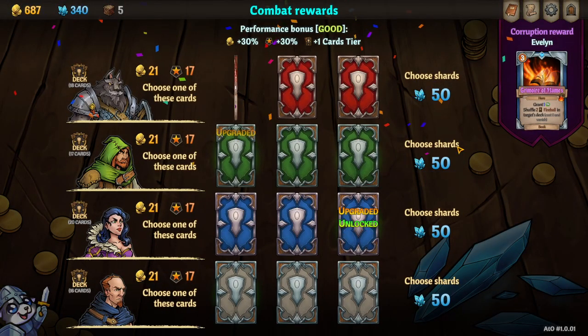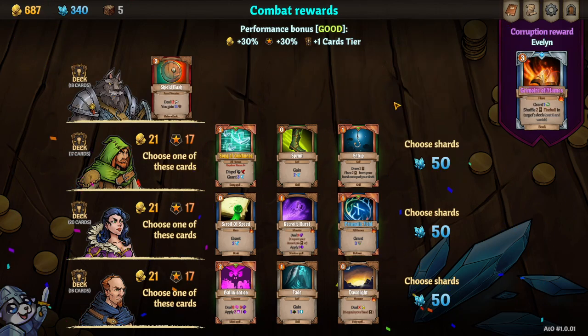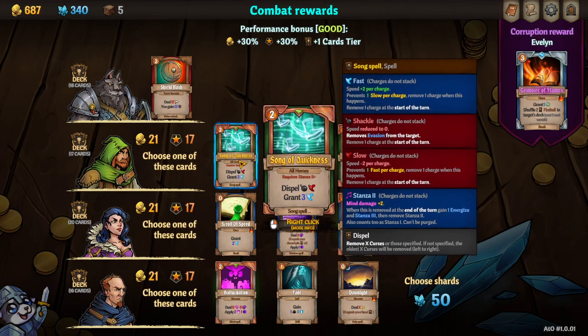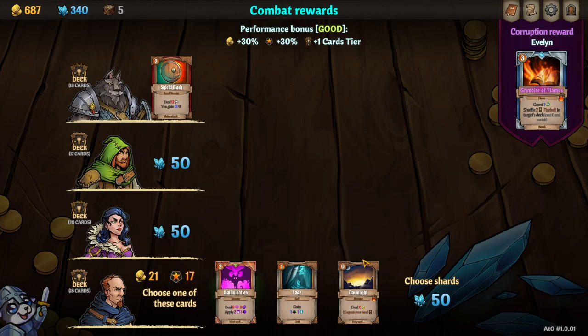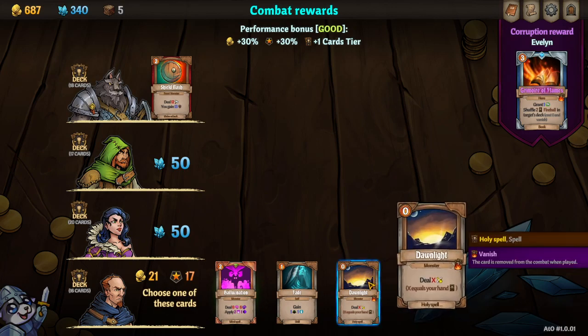Not too shabby. Another shield bash - let's take it. Song of Quickness requires stanza, which is more for the bard character. There's also a perk that can give you stanza. Scroll of Speed - I'm sure some of these cards are really good, but I haven't experimented much with them. That's just a free damage card, so let's take that.